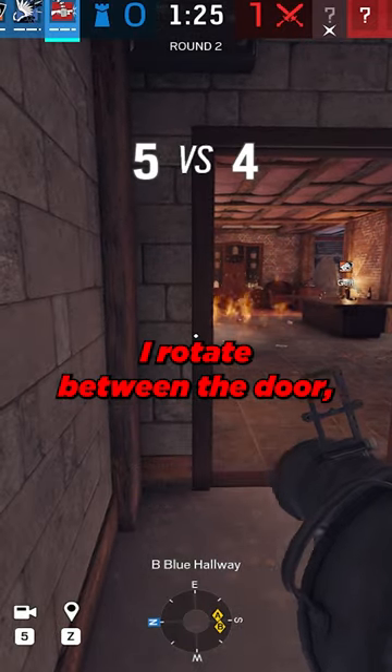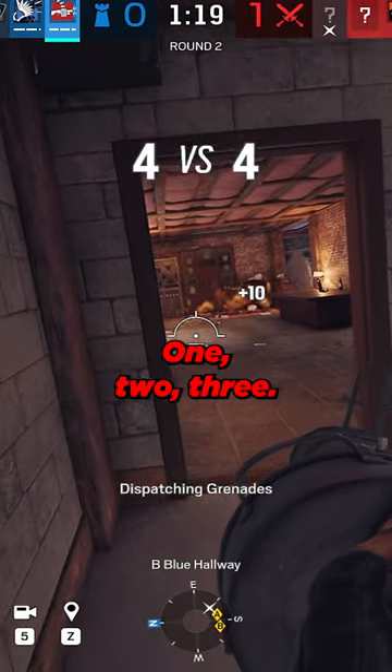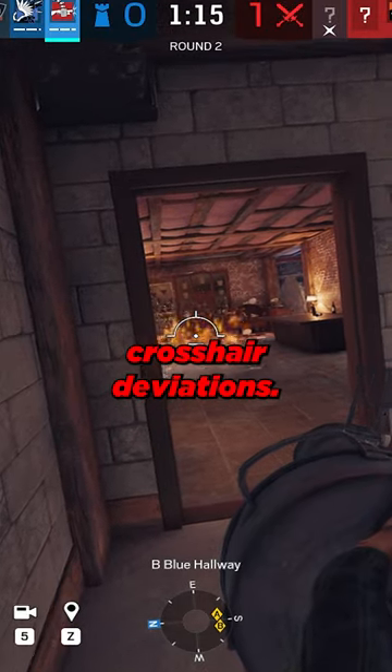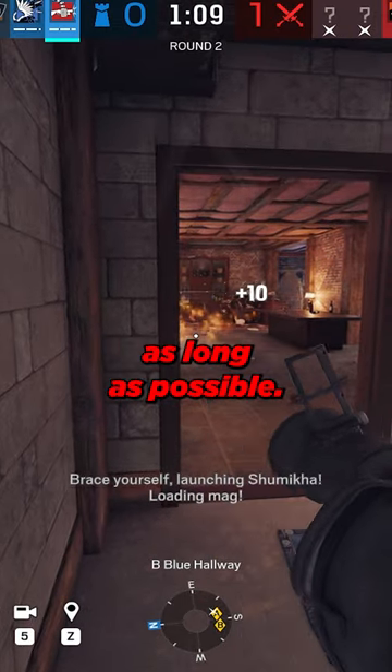When the hatch opens, I rotate between the door, the wall breach, and the hatch drop. I'm literally counting in my head — one, two, three, throw fire, throw fire. Little crosshair deviations, then one, two, three, fire. So you want the fire to stay up as long as possible.